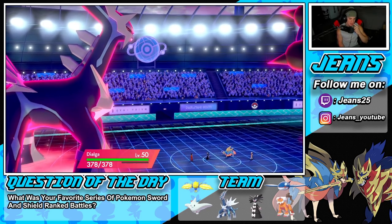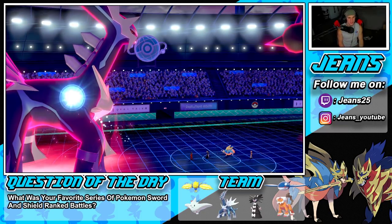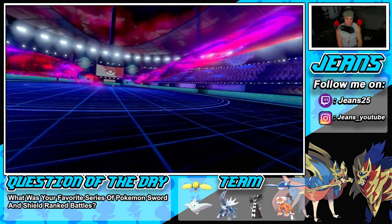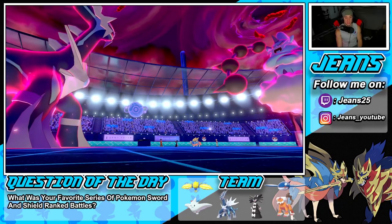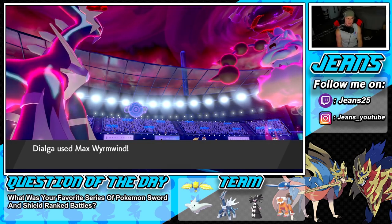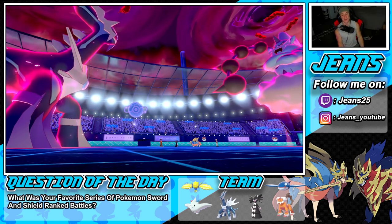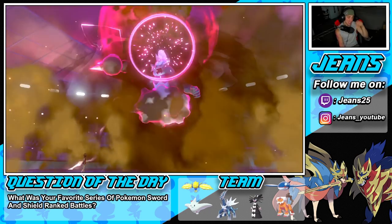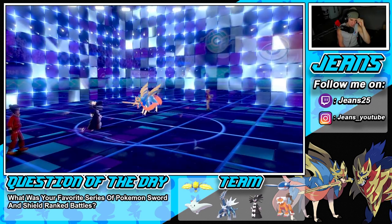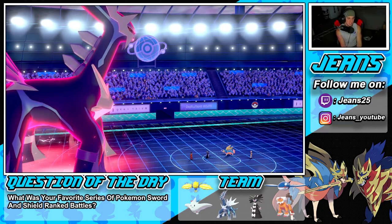Secret Sword procs Weakness Policy on Dialga — we love it! But then it crits too — come on, game. I'm going to go for Max Darkness. Dialga procs the Weakness Policy, Max Wyrmwind flies through doing huge damage because of the policy proc. We take out his Dynamax Pokemon and get that minus-one onto Zacian. Trick Room is up and about — we are thriving now. I can just use Helping Hand from here and thrive out this battle.